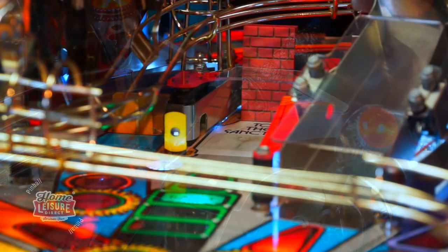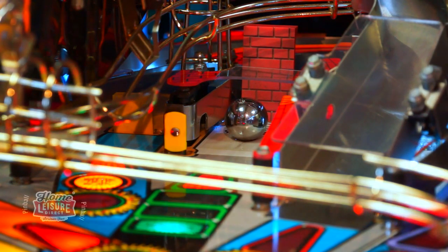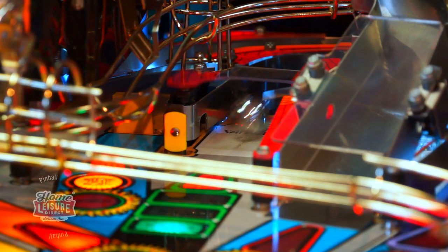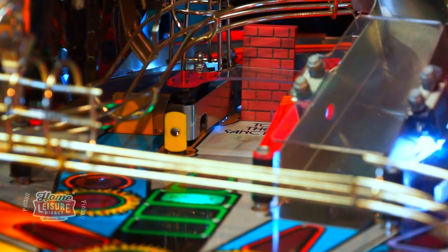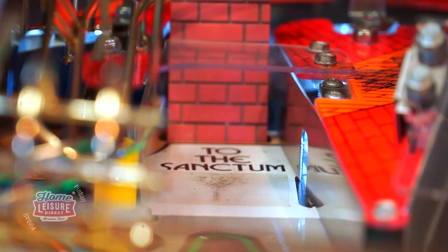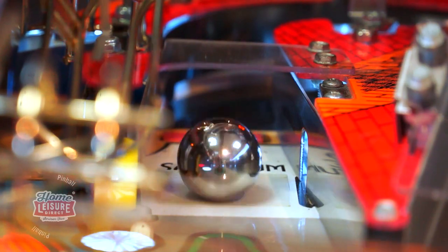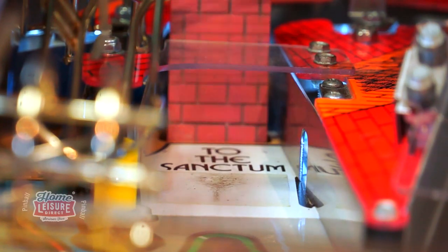The final unique feature to talk about is the Inner Sanctum Lock. This is a very unique locking system that allows your ball to disappear from the playfield, much like The Shadow himself. Sending a ball to the entrance of The Sanctum will stop it in place, before the wall falls away and the ball disappears around the corner and out of sight. It's a brilliant effect.